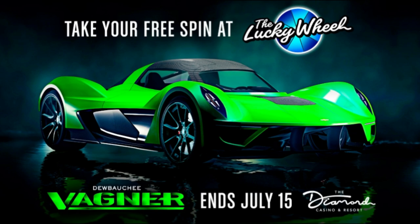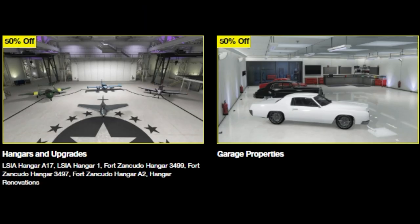The Lucky Wheel car is the Vagner — beautifully shown in a lovely little green. Performance-wise it can keep up with the rest of the pack, but I wouldn't have it as my only supercar for races. It's still good fun to drive though.